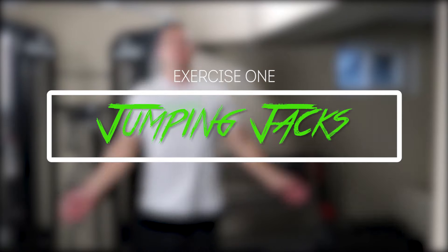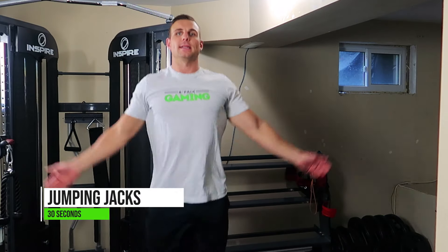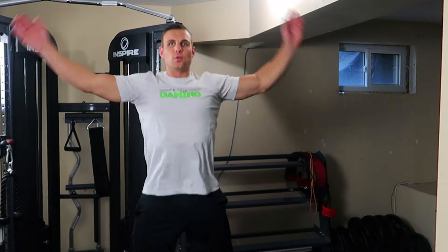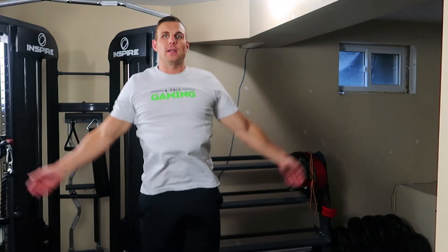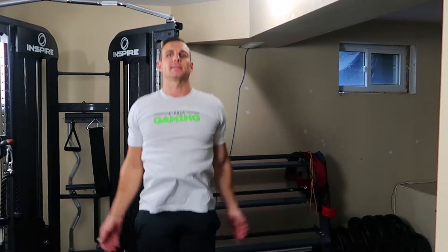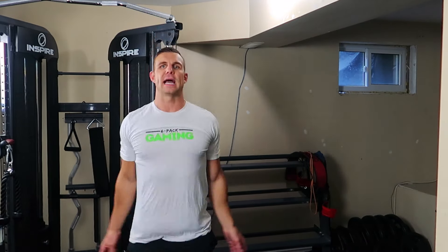Exercise one: classic jumping jacks. This is a great exercise to just get the heart rate up, get the body warmed up, and get ready for what's to come. 30 seconds, as many as you can get. You really want to bring those arms out wide, all the way overhead, and jump your feet out wide — get everything moving here. Just got to jumpstart that metabolism. Then we've got 30 seconds to rest and get ready for exercise two.